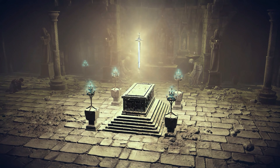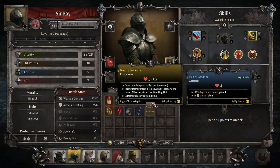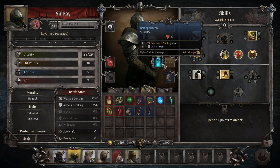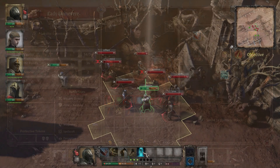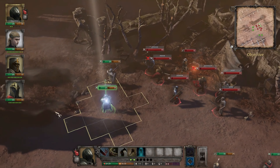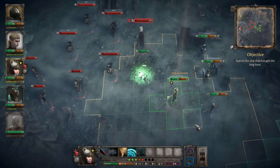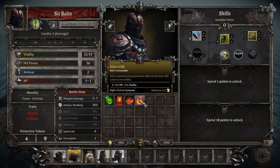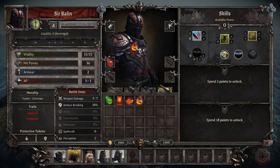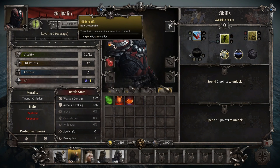Throughout your journey, you'll find many artifacts. Among them are special ones that can significantly affect the tactical role of your heroes, even granting new abilities. By finding more and more, you can assemble more varied parties. Discover even more ancient secrets throughout the land by being observant and ingenious, and find unique consumable effects. Choose wisely which of your heroes should take these.